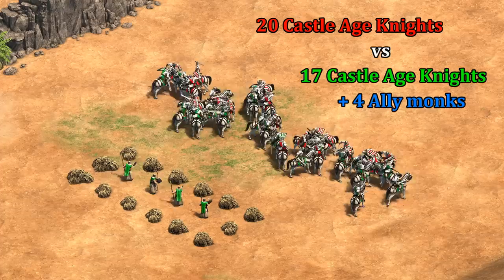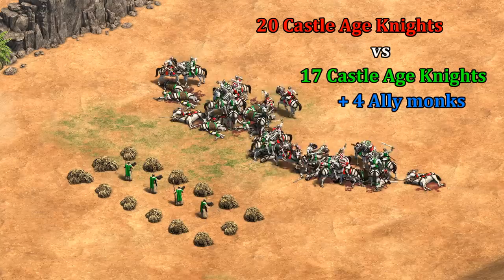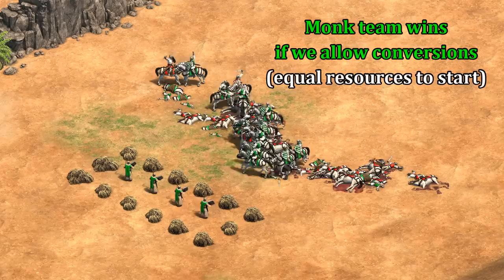Let's take a look at the trade-off between healing and conversions. Conversions are incredibly effective because not only are you taking a unit from your opponent, but you're also adding one to your side — it's effectively adding two units to your army. It's no wonder the conversion sound is so anxiety-provoking as it can really swing a fight. In the case where 17 knights and four monks originally lost to 20 knights with monks healing alone, we now have a solid victory from green with a few conversions to even the numbers and then a bit of added healing.